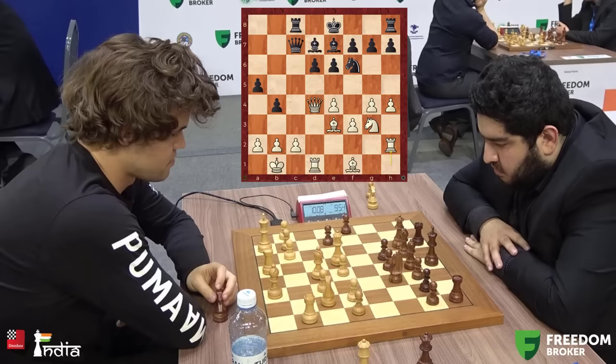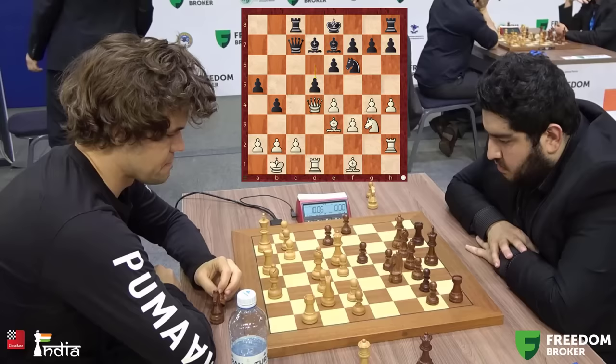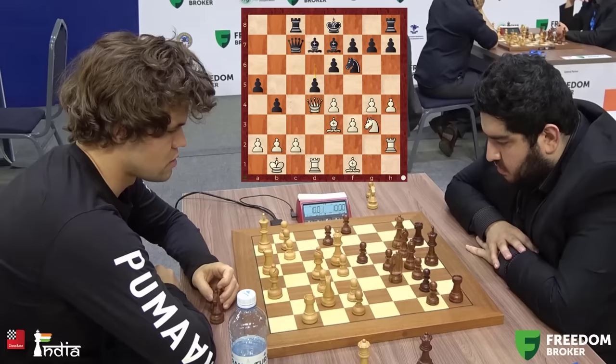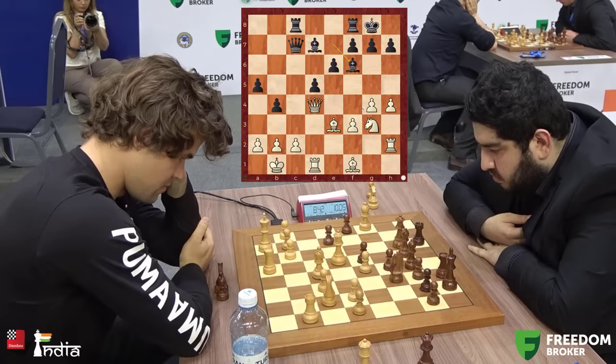Magnus checks out the boards of his other two competitors — MVL and Artemiev who are on the same points — to know whether he should play for a win. Maksudlu says you have to play for a win, Magnus, and pushes d5. It's a very interesting move because if Magnus plays g5, his knight is hanging. So Magnus plays e5. And look at Maksudlu — he sacrifices his knight. His point is that if you take, he wants to play Bf6 and then g3 is hanging. So Magnus, instead of taking, first plays bishop a6, hitting the rook and making it move away.